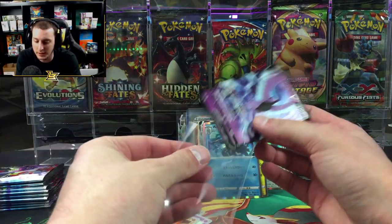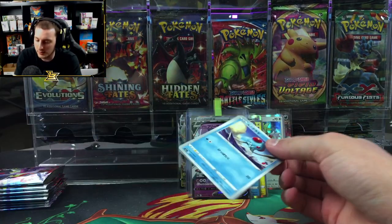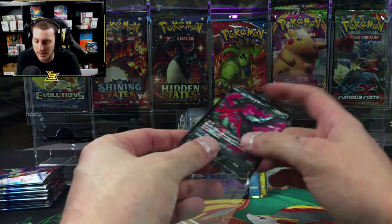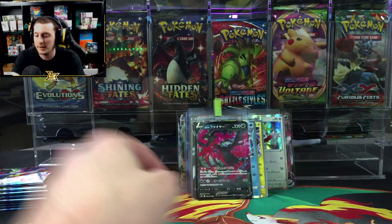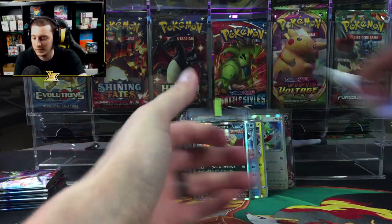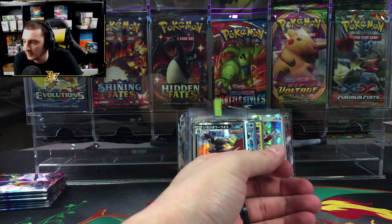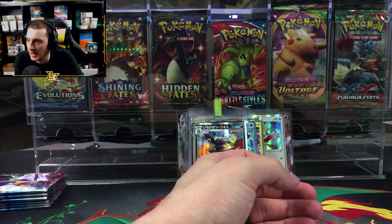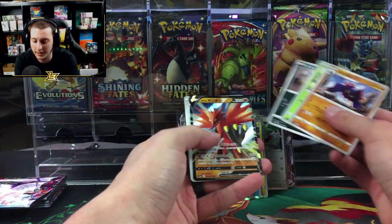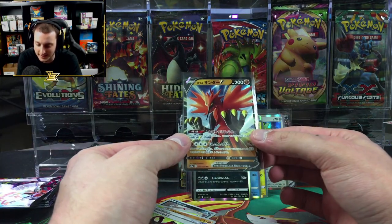Galarian Articuno V — and we got no birds yet. Like, we got birds but we didn't get the birds, you know? Oh, there's Moltres — you just need the Galarian Zapdos. Here's Galarian Zapdos! There it is — you got all three! That's a cool artwork.